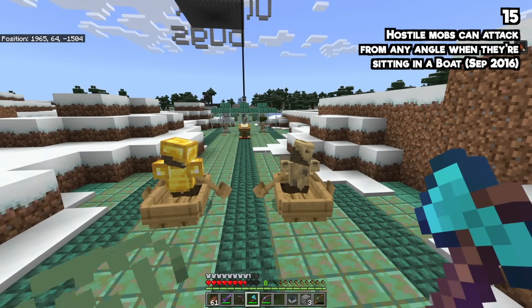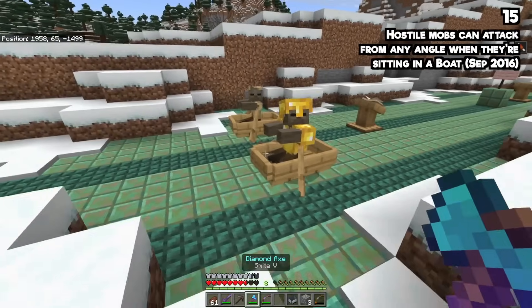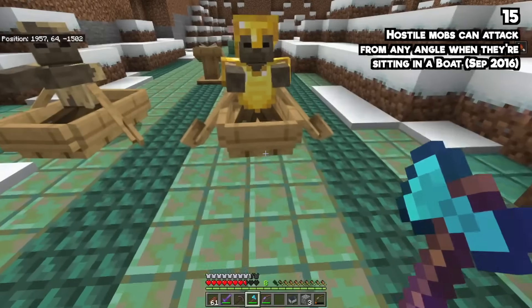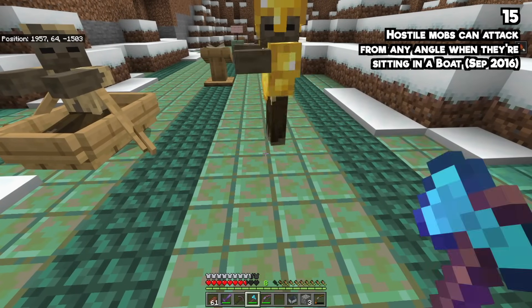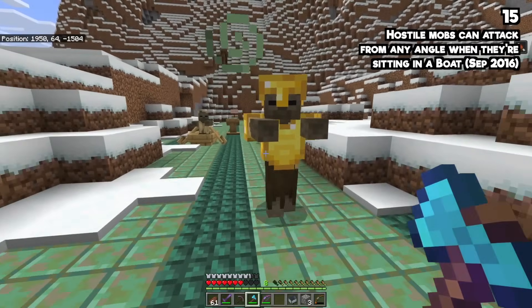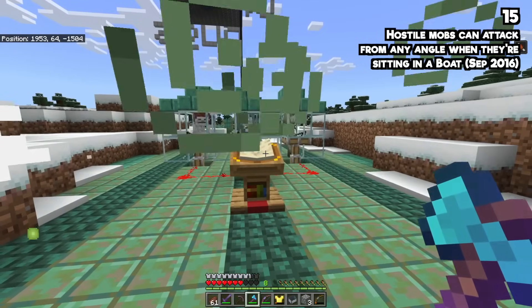Minecraft mobs on Bedrock attack from far too random a distance. You'll sometimes be chased by a mob outside of a boat and it will attack you from a distance that makes no sense. I used to think this was just how mobs work, but it's only ever happened to me on Java, and it's the most frustrating thing.